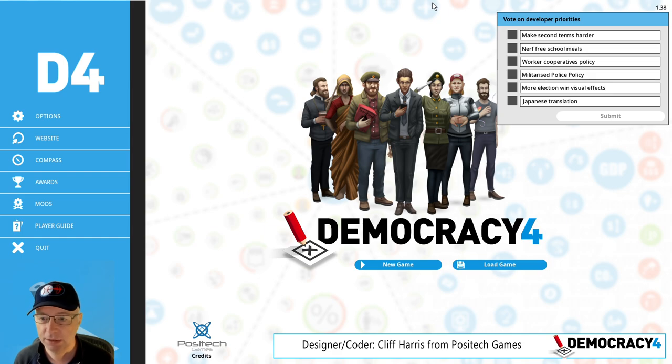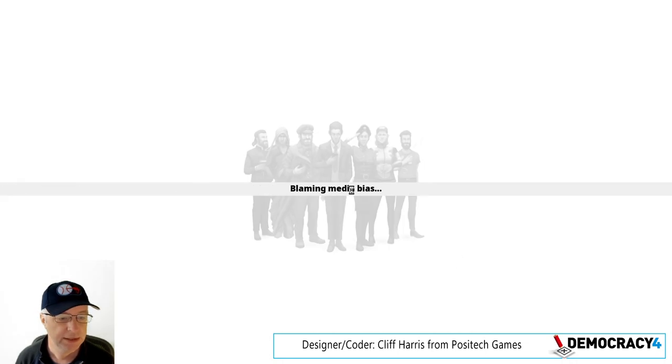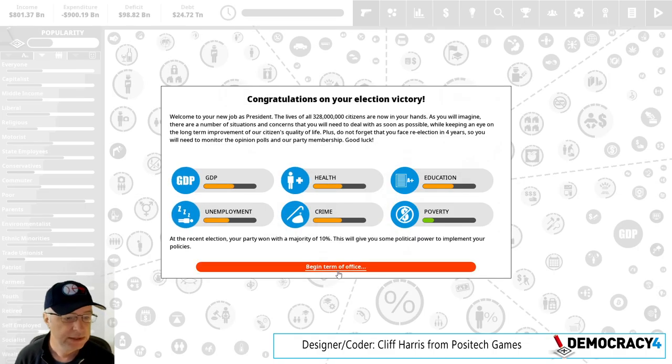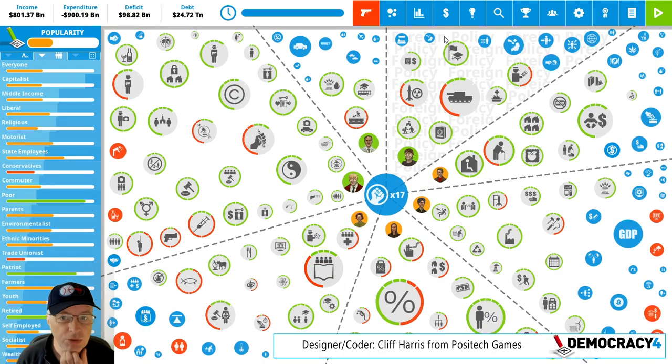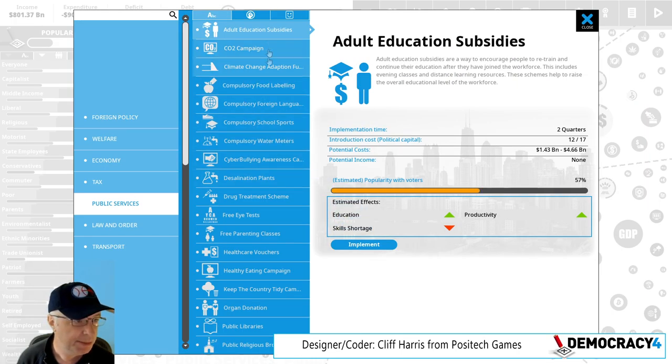There's some other stuff that is going to go in before that. I'm going to show you some stuff that is new in the game — I'm just going to start a new game as USA, take the defaults and show some stuff. So there are two new policies that are in by popular demand: one is workers dividends and one is banning cryptocurrency.